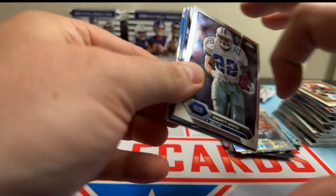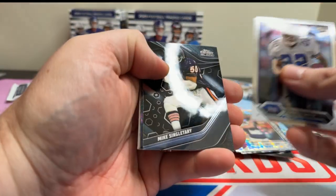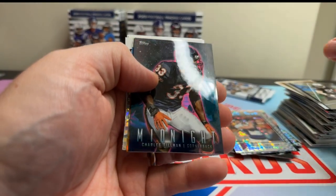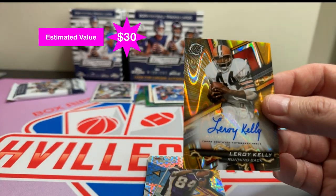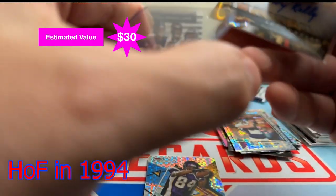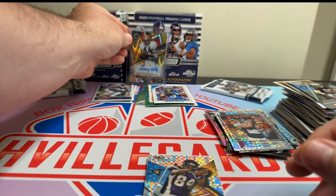I had someone in the comments last week who said they did it and got AR-15, but they were looking for Stroud. So I hope next time you open one, you'll find Stroud. Emmett, Mike Singletary on the black, Tim Brown. Oh, look at that peanut on the midnight. Oh, there's an autograph! Leroy Kelly, running back, out of 50. That's gold. I'm trying to think — he's a Hall of Famer, isn't he? I don't know. But he was actually not even in my time. I'm an old dude.